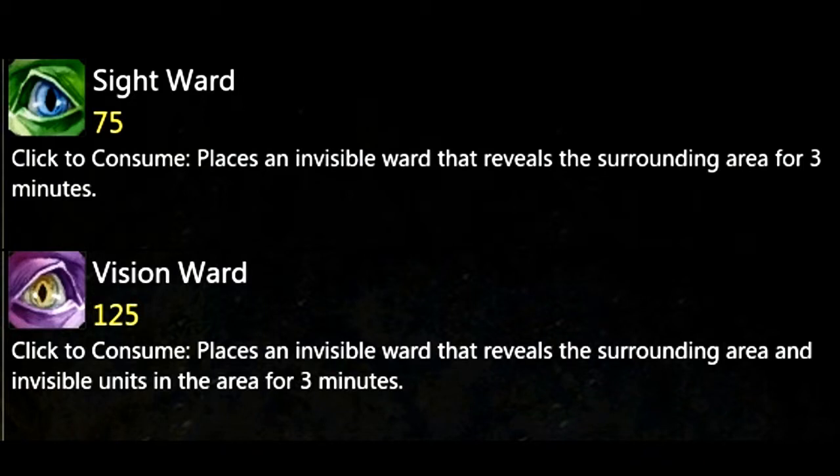The second kind of ward is called a vision ward. The only difference from the vision and sight ward is that the vision ward costs 125 gold to buy, and that it shows all stealth units and wards around it for 3 minutes.